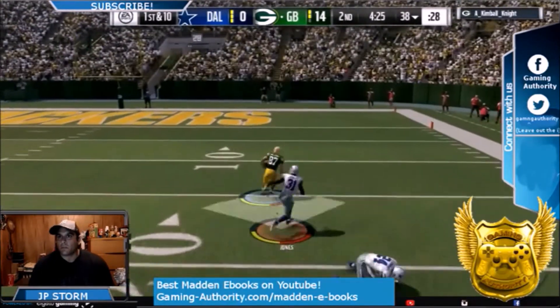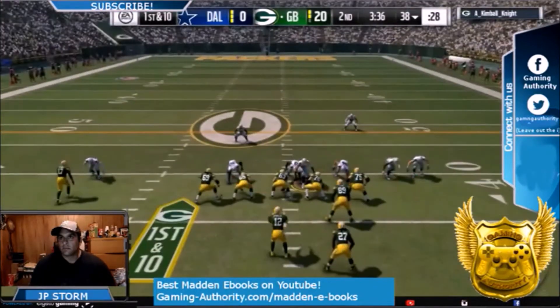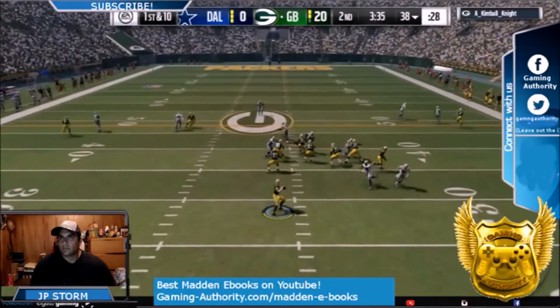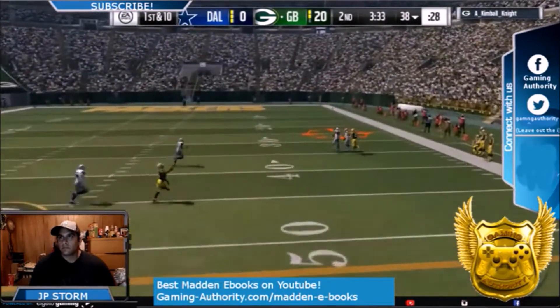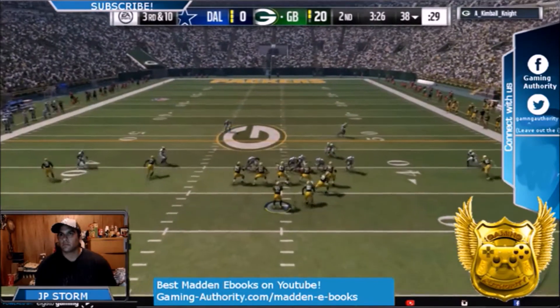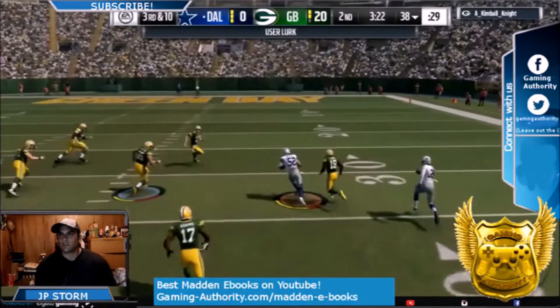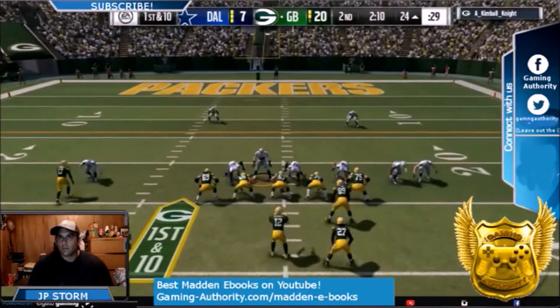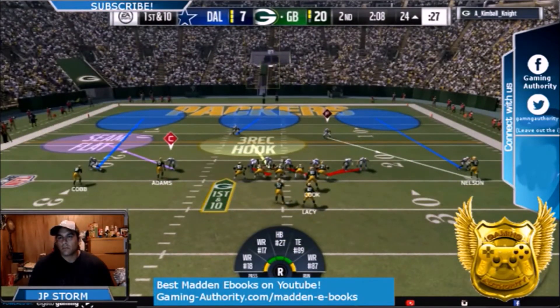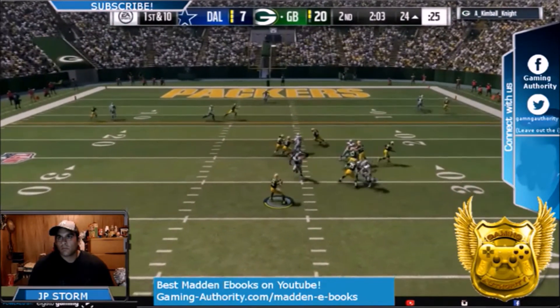He also quick throws to that receiver. Now to combat the up-chucking and praying, what you have to do is man up that safety on the right on that right receiver. So when he goes back to do it again, he's covered. But this blitz does work. Now I took that linebacker and I knew where he wanted to go, and I ball-hawked that because I knew the right receiver was going to be covered.